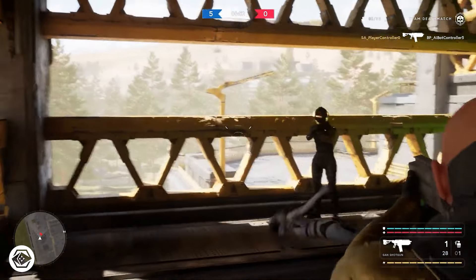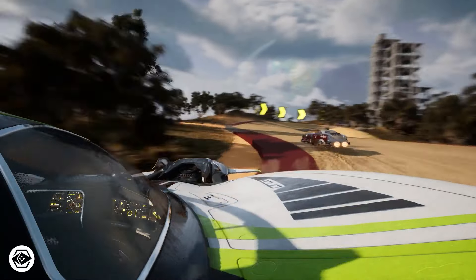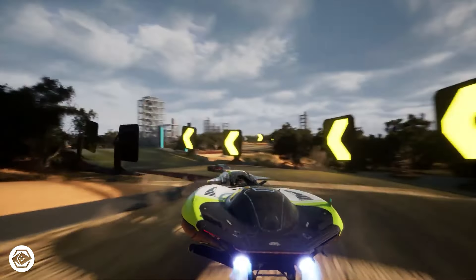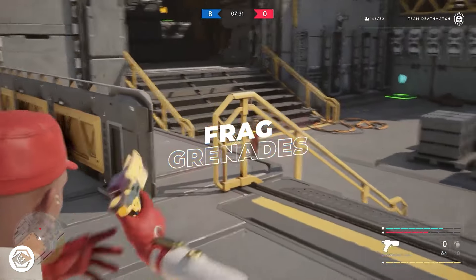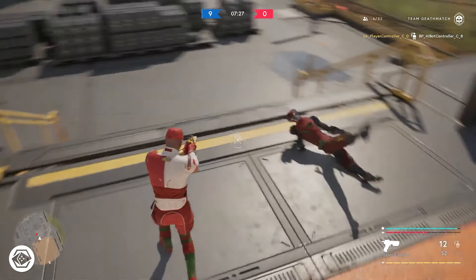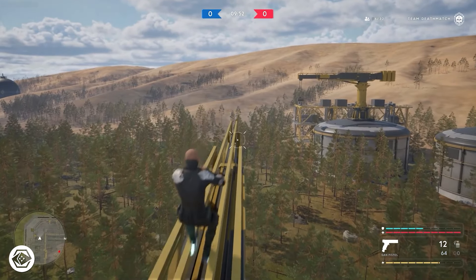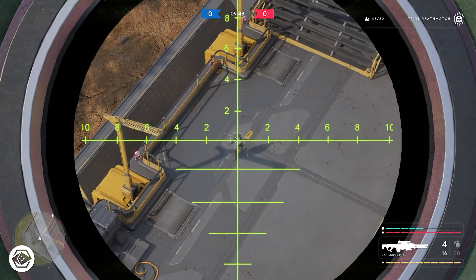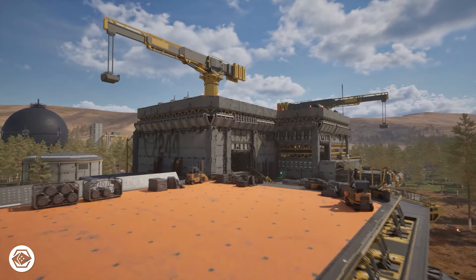Star Atlas has rich and diverse gameplay. You can build your own space station, outfit your ship with different components and crew members, choose from various professions such as bounty hunter, pirate, or trader, and join or create your own decentralized autonomous corporation. Star Atlas has two tokens: Atlas is the in-game currency for buying items, paying fees, or staking for rewards, while Polis is the governance token used to vote on proposals or influence the direction of the game. The game is currently in pre-alpha.